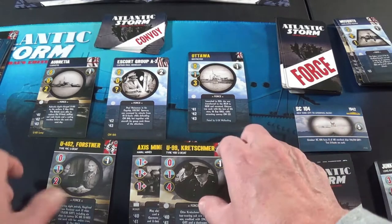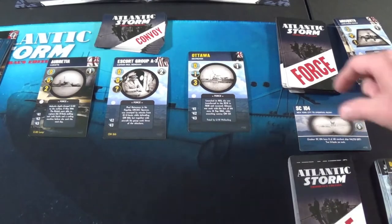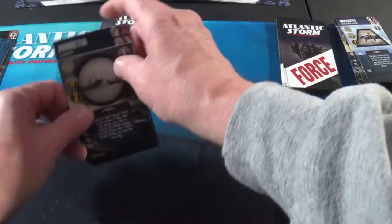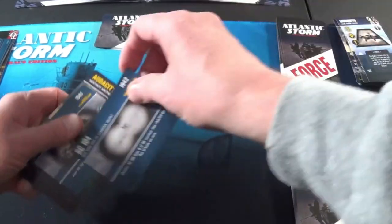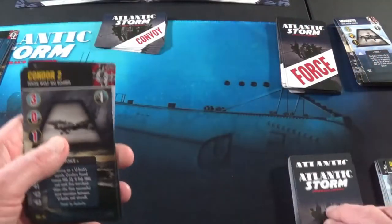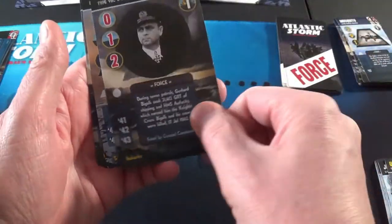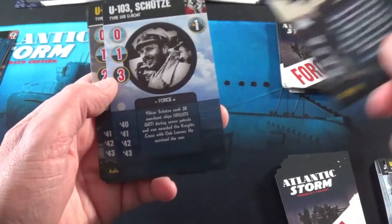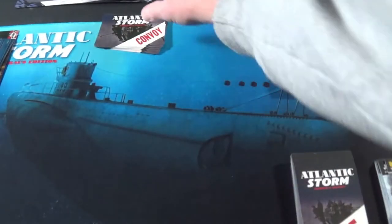My guys go to the discard pile. I get these three and I get to go up to eight cards now: 1, 2, 3, 4, 5, 6, 7, 8. Okay. Maybe this thing will swing in my favor — he's had a lot of good early cards.